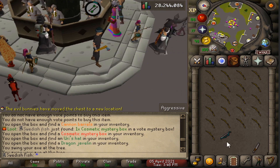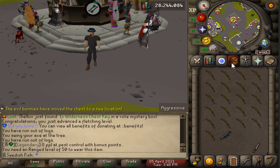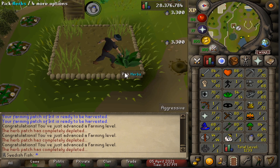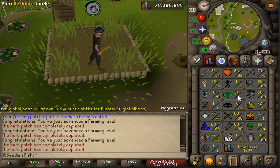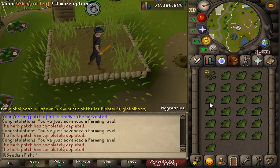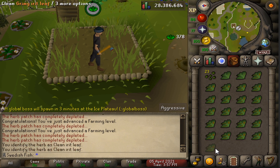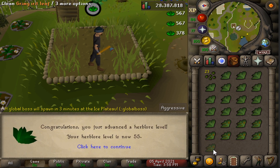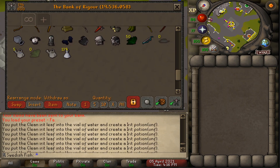We can't wear the magic short bow yet because we're only level one range — gotta start training that. We just got 60 Farming, which is great since I need potions. I'm only 54 Herblore so I really have to push that. Cleaning all these herbs got us to 55 Herblore. And there's 70 Farming — let's go!